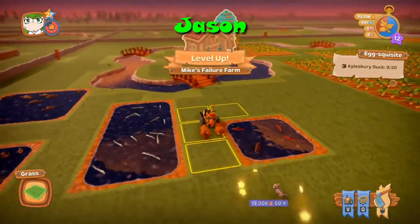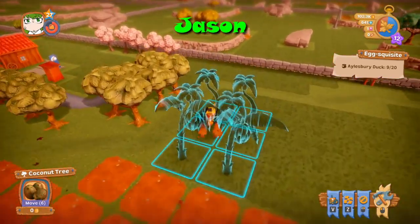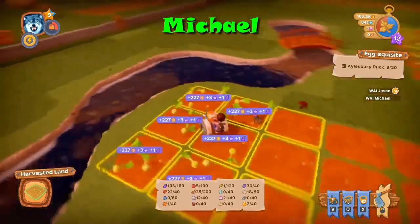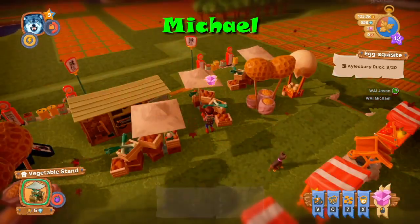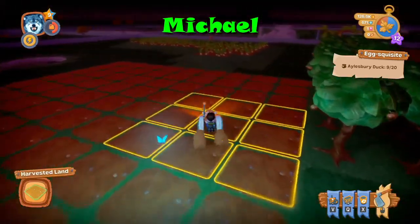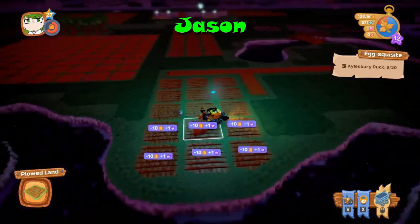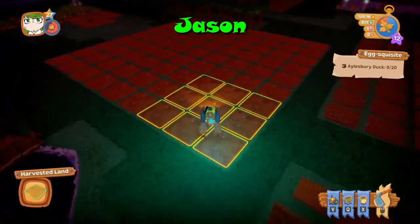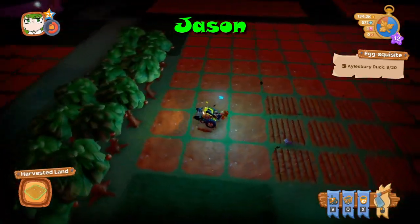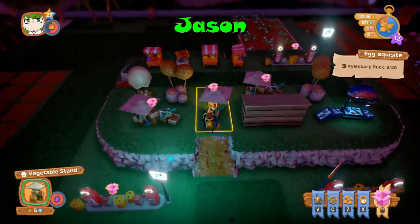You know you can press Tab to look at your inventory quickly? That's what I have been doing. I think we might have more than 160 vegetables, so I'll go sell them quickly again. We're only at 88. Now we should be close to 100 — yeah, 103. I'm gonna sell more veggies.